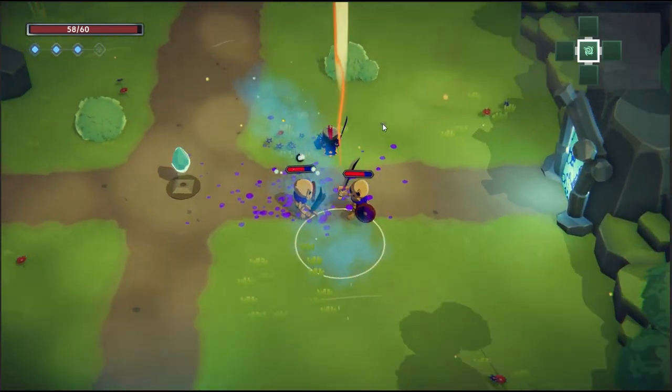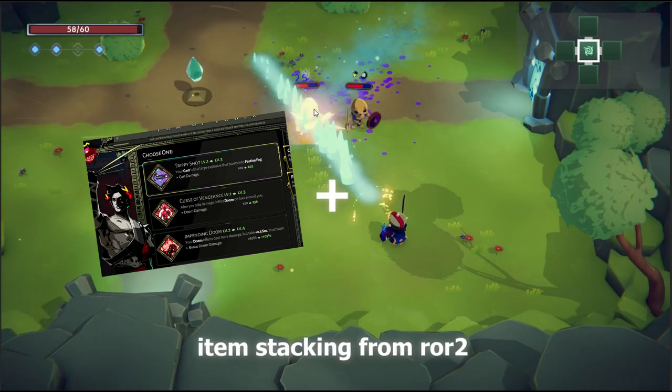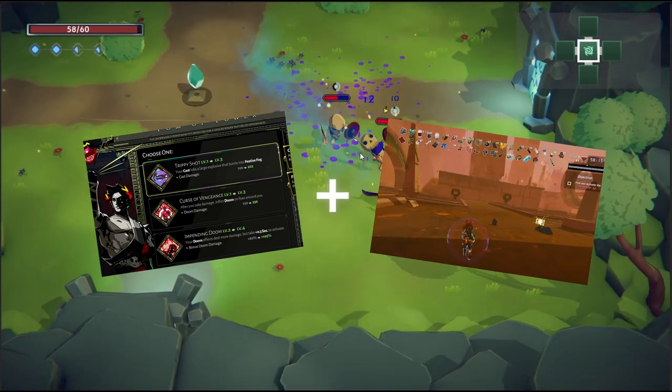What happens if we mix the predictability of Hades' boon system and the chaotic item stacking from Risk of Rain 2? Let's find out.